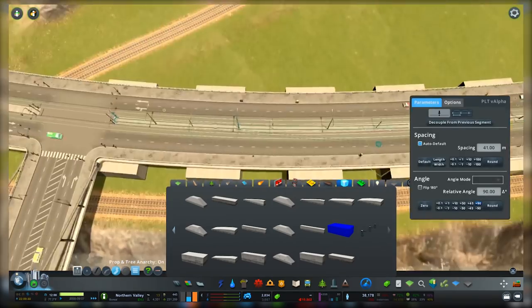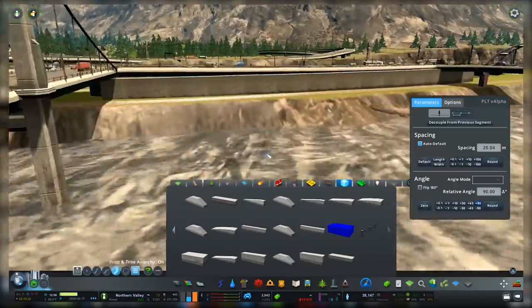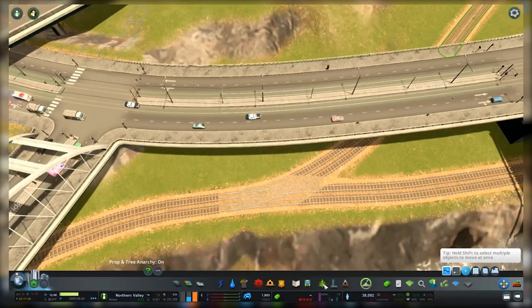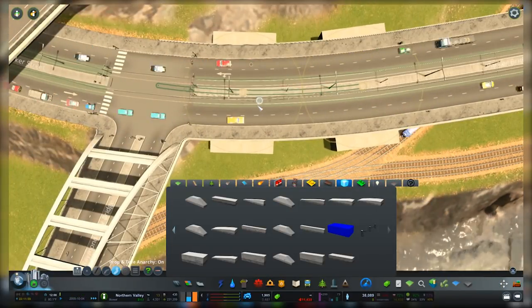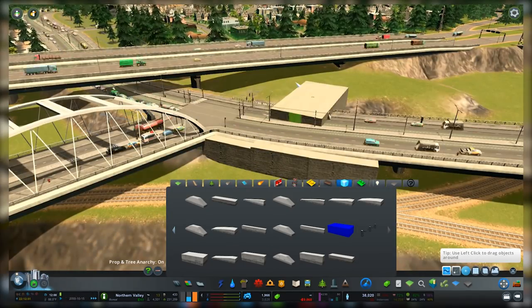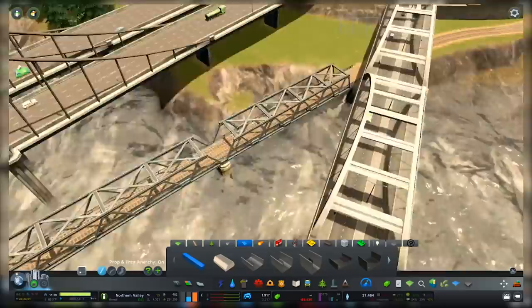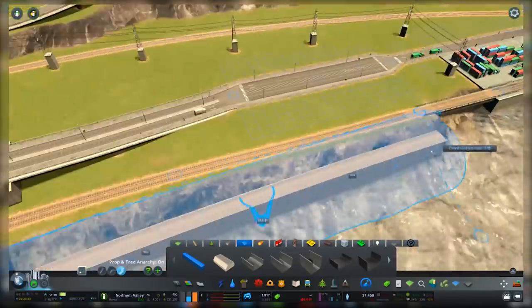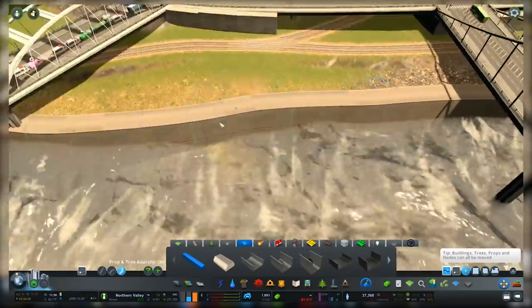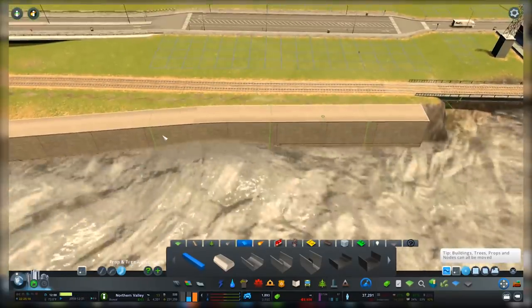Right now we're putting these really awesome things underneath this elevated road section. Originally that was just terrain up to there, but I had a strong opinion about it — the sharp cutoff looked really bad up close, even if it looks great far away. So what we did is cut that out altogether and put these little cement blocks underneath the elevated path. They were originally made to be parts of an overpass or bridge anyway, so they fit right in and just make this whole area look so much nicer.